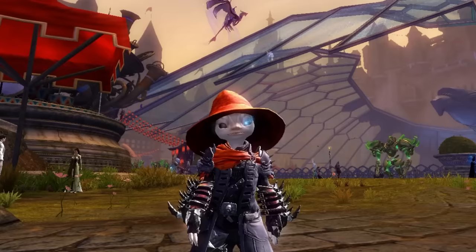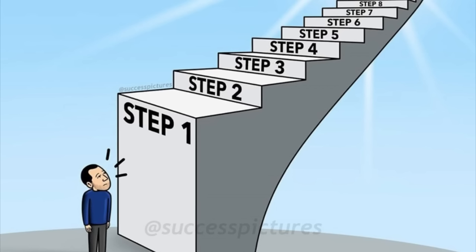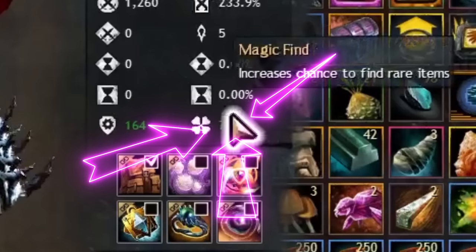First off, before we can execute the few mouse clicks that will leave us absolutely rolling in cash, we need to perform a few small preparations. Step 1: max out your magic find.